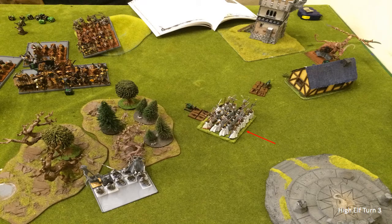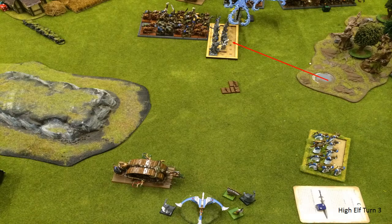High Elf Turn 3 and we've got to do something or these guys are just going to keep coming forward and taking us apart piece by piece. I'm going to charge into these rats with the Phoenix Guard, and the Sword Masters have got to get in there and start chopping - because if we don't, Frosty is going to be toast. The Sword Masters took a chance on an 8 - made it. We need to get a good blender action going.